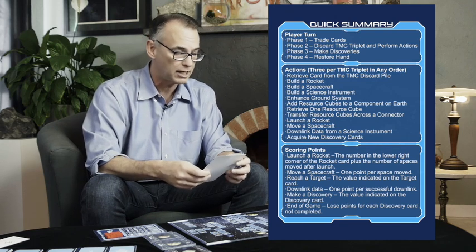Now that we've finished phase one, we move to phase two: discard the TMC triplet and perform your actions. There are a lot of different actions in this game, giving you lots of choice and strategy, but you only get three per turn. One option is to retrieve a card from the TMC discard pile — if there's something you really need, you can go through that pile and pick one card, making it available for a future action.